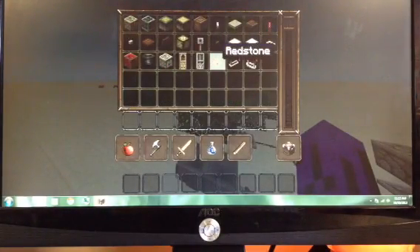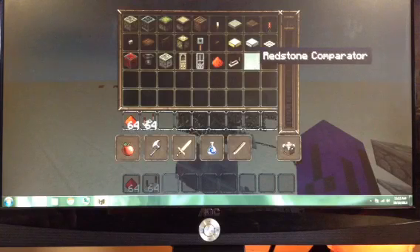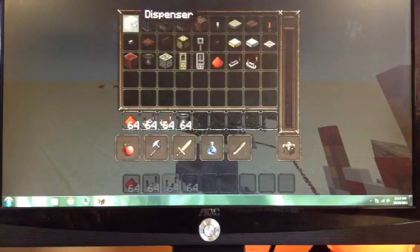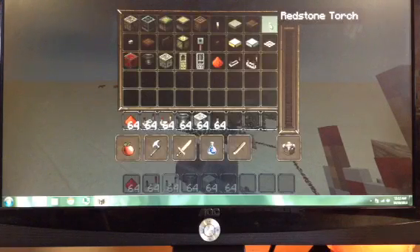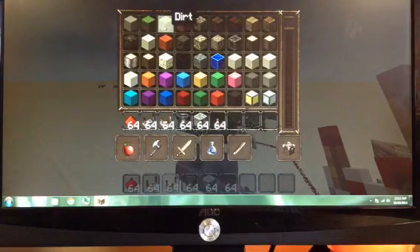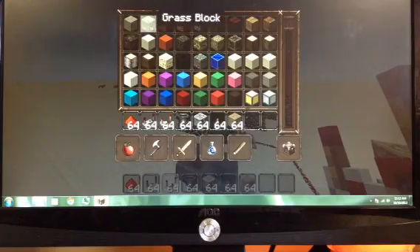What you will need is redstone, repeater, comparator, dropper, dispenser, torch, and a rant block. Make sure you use dirt.